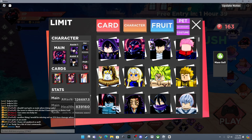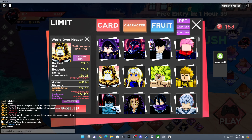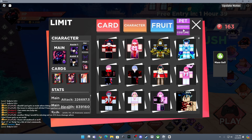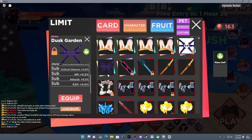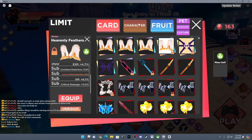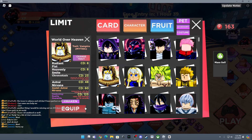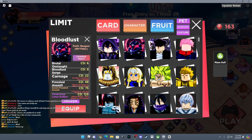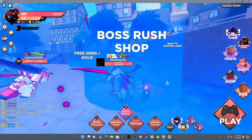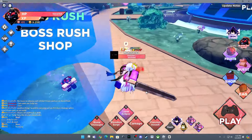All right, so for today's video we are testing out the Overhead, Guts, and Sit. I have all three accessories and pretty good accessories for all three, so let's see which one is better. They all don't have the same trait — this has Vampire Mythic, this has Reaper, and this has Celestial. We're starting out with Guts, let's get into the video.